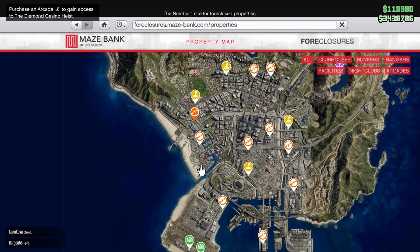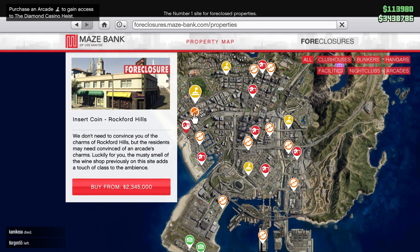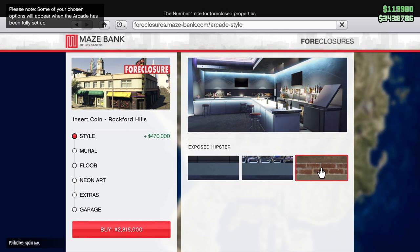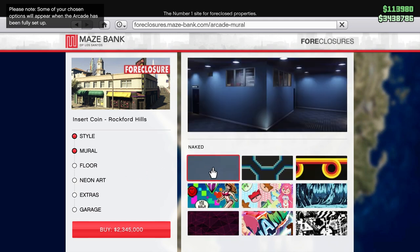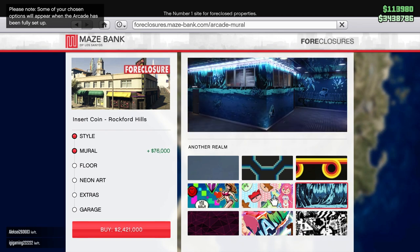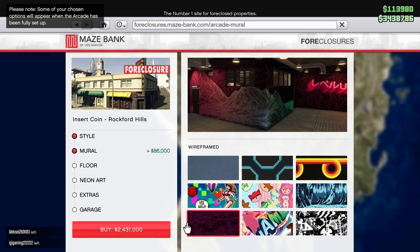First you're going to want to bring up the internet on your phone. You want to go to Mayers Bank Foreclosures and pick an Arcade. These can range between 2 and 4 million. All locations make the same amount. Now, depending on your money situation, you can take your time and really upgrade your Arcade, make it look really cool, add a garage and a few extras.